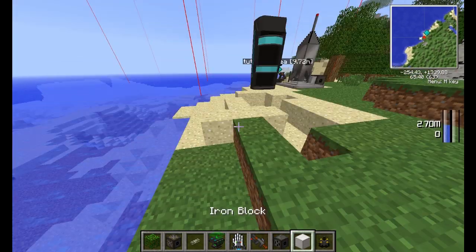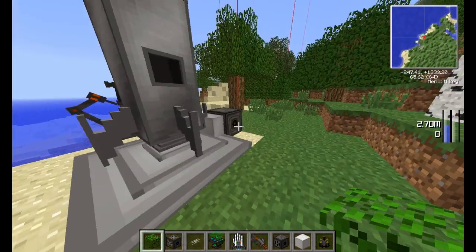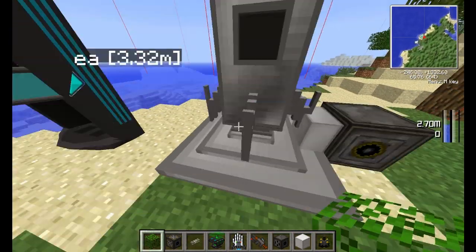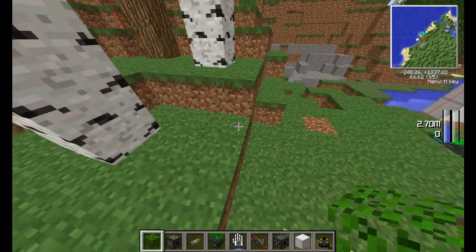Right guys, welcome back to another Galacticraft tutorial. Now, we're not going into space this episode — I've shown you how to fuel your rocket, but we're going to want to get an oxygen supply set up for space.